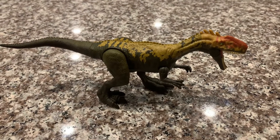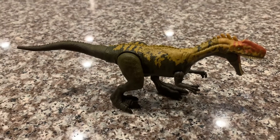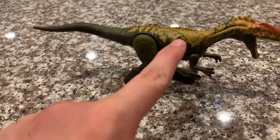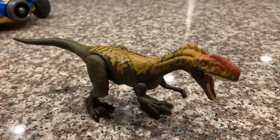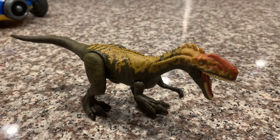Now let's look at the Monolophosaurus's color scheme. The color scheme of the Monolophosaurus is dark brown, yellow, and orange. It also has green eyes. In the third season of Jurassic World Camp Cretaceous, according to Darius, Monolophosaurus are loners and they just keep to themselves.